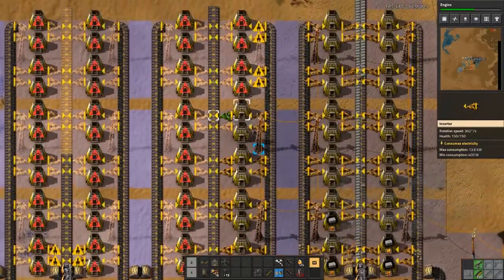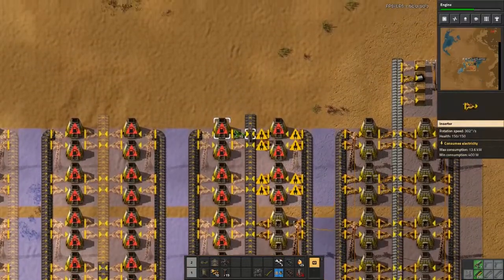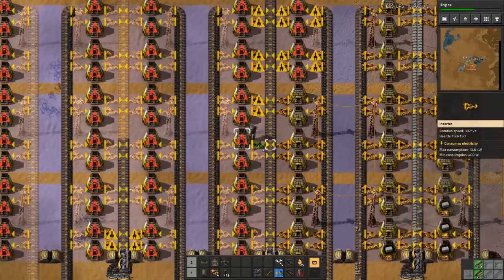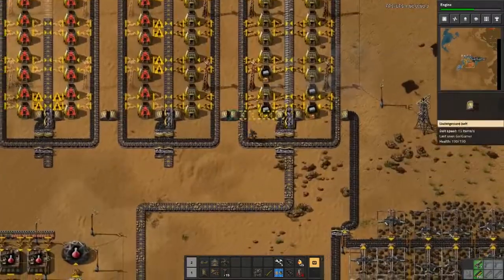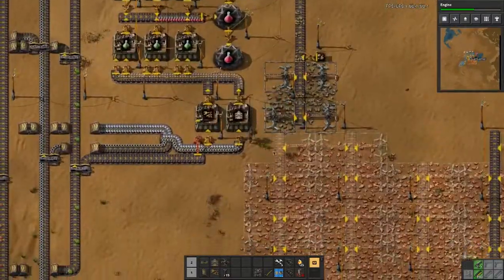As you can see we've also got a whole bunch of coal just kind of sitting there, which is always nice. It's good to have coal just sitting there not really doing anything.